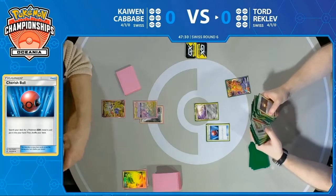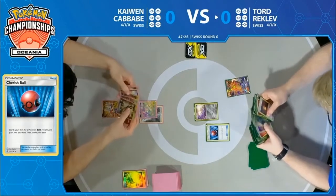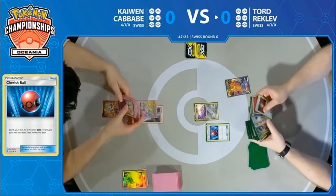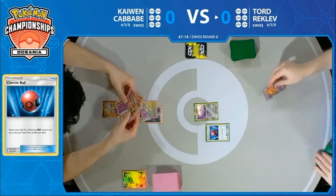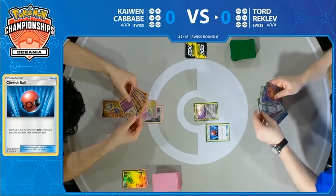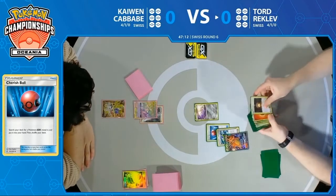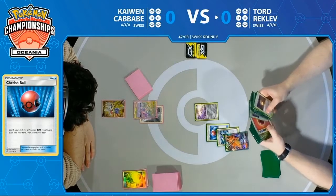Tord is going to eye down that Charizard — it does 300 damage with the GX attack, which is a pretty fantastic way to knock out an Arceus Dialga Palkia with 288 hit points. That also means he's going to need to find four energies in his first two turns. So if he gets an energy attachment this turn, then he only needs one Welder on the following turn.